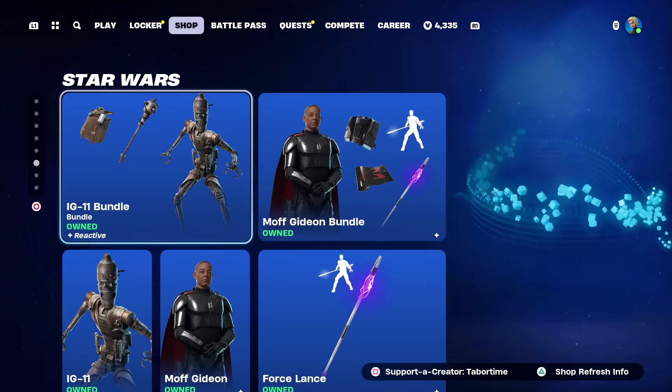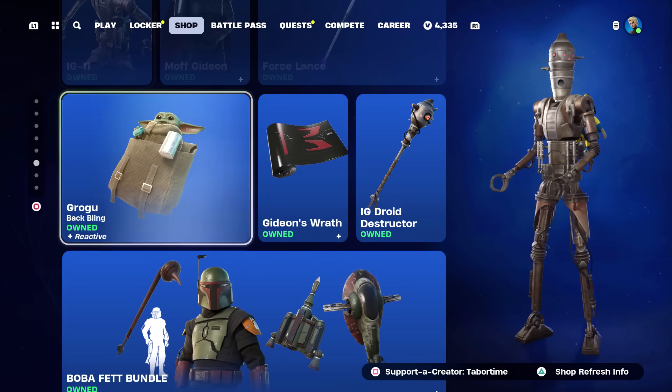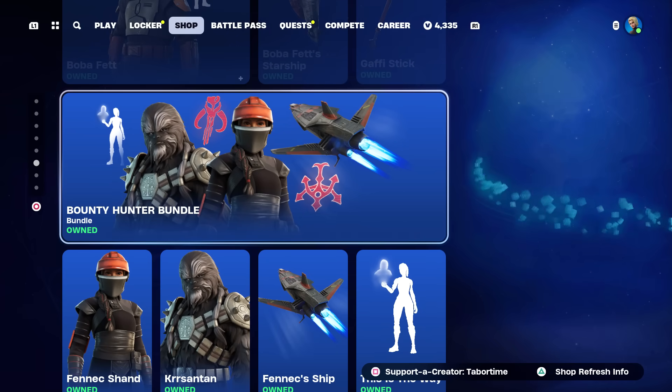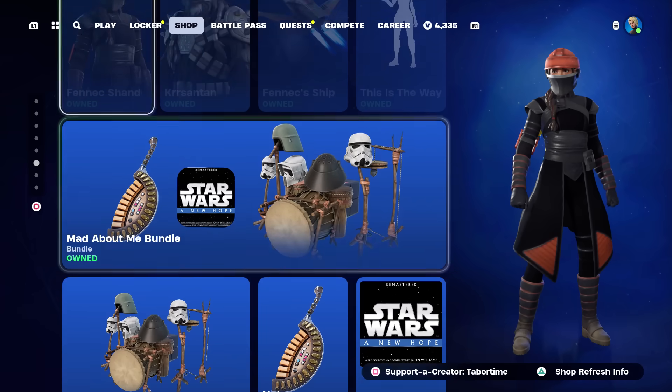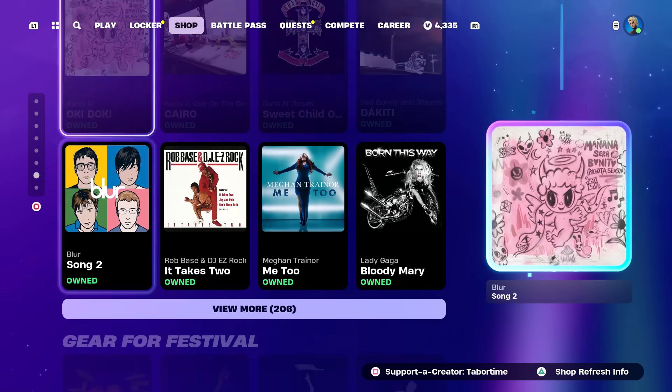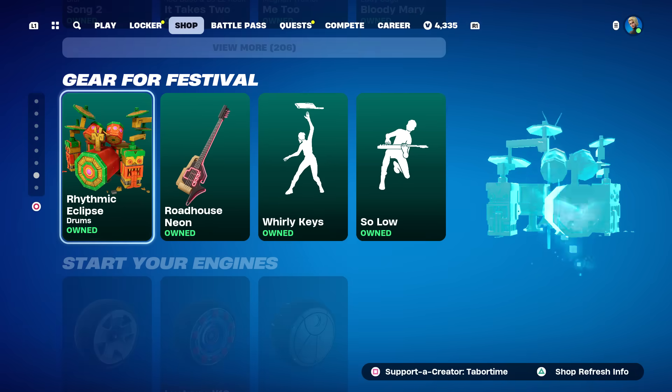Signal is still here as well. All the Star Wars stuff is still here — I did a full gameplay review on all this. Boba Fett remains, the Bounty Hunter Bundle — that's Fennec Shand and Krrsantan. The Mad About Me Bundle for Star Wars, the Beskar Bundle, and jam tracks are all still here.